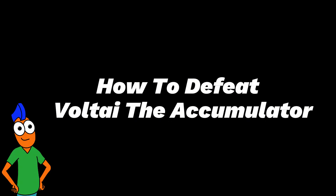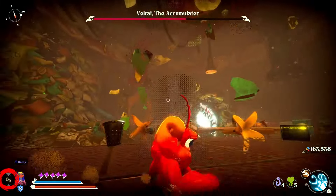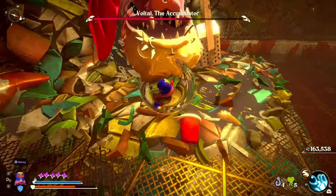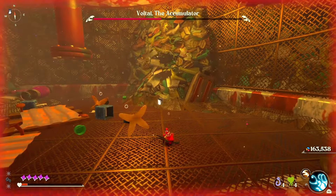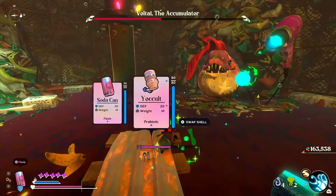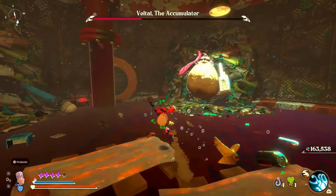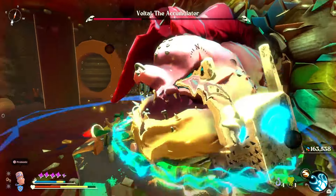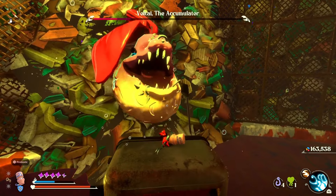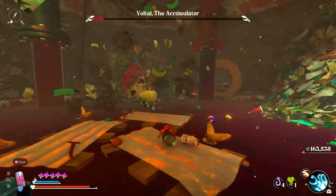How to defeat Voltaia, the Accumulator. On your way to this boss you should have picked up the rubber band stowaway. This boss is easy if you have the rubber band — the radio uses electricity and is harmless to you, and the hairdryer does no damage at all. All you have to worry about are those big head smashers, and it won't take you long to learn how to parry those. At some point the floor is poisoned, but there are plenty of places to stand. The toaster is probably the most difficult, because you have to jump on the slices onto the toaster to harm the boss and then parry those head smashers.